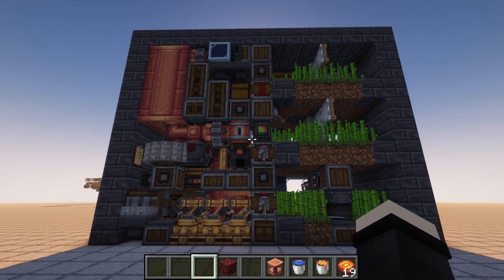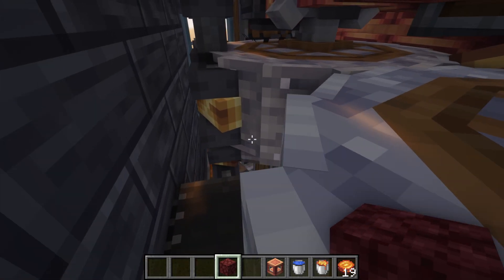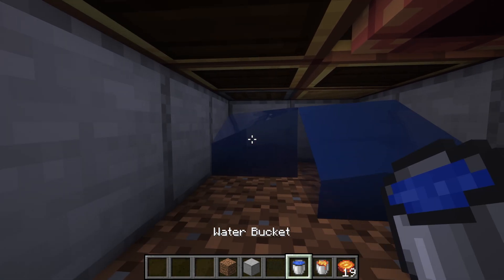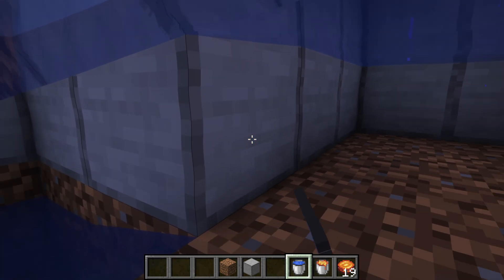Now for one last final touch before we get this machine going: add one single piece of netherrack here. You can also add a stack if you want. Now you're going to have to dig under the machine and place an infinite water pool so that these mechanical pumps can extract water into the steam engine.